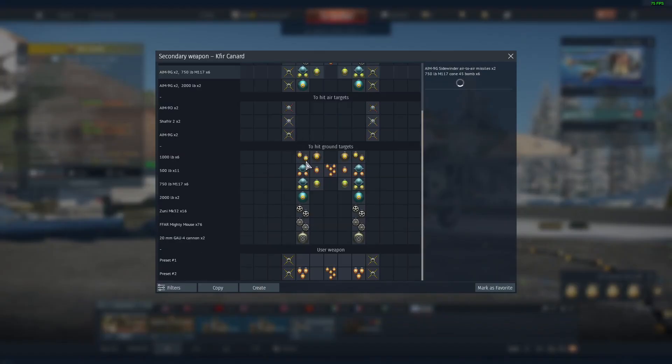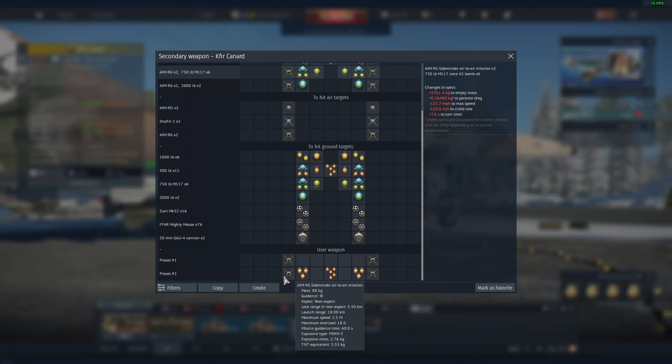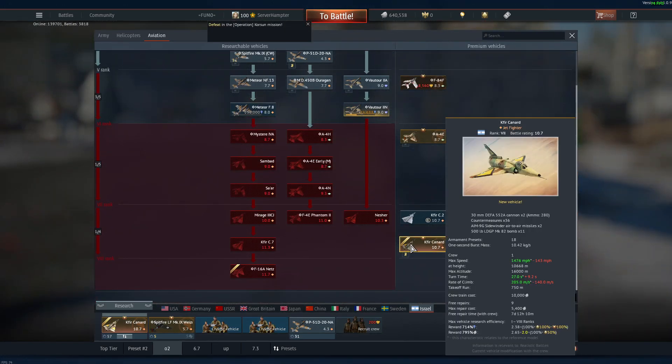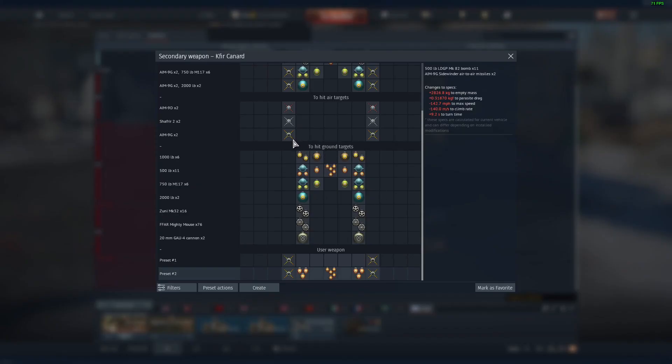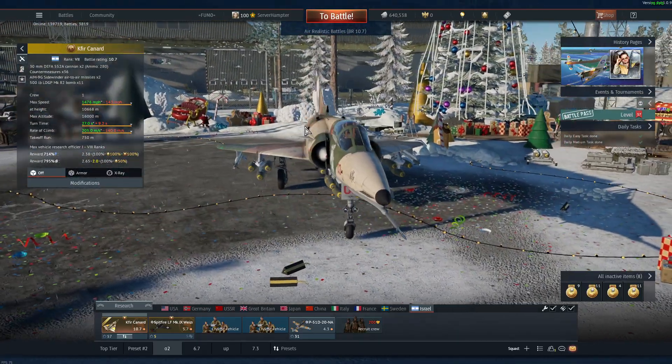The suggested loadout I run is 11 500lb bombs in this layout and two AIM-9Gs. Speaking of AIM-9Gs, the missiles you get on this thing are AIM-9Gs, Shafrir-2s, and AIM-9Ds. I would run the AIM-9Gs because they slave to your radar rangefinder.